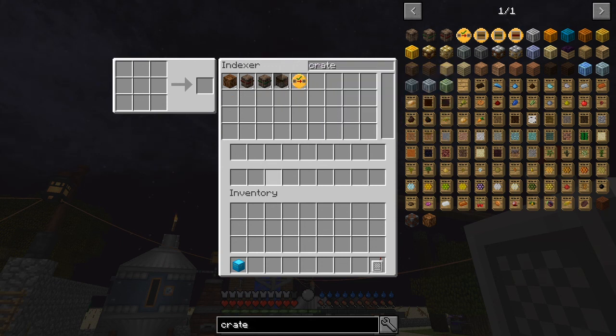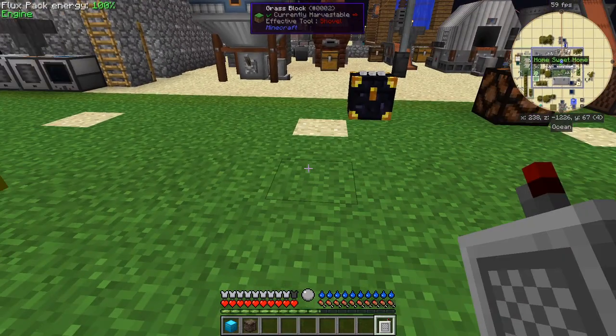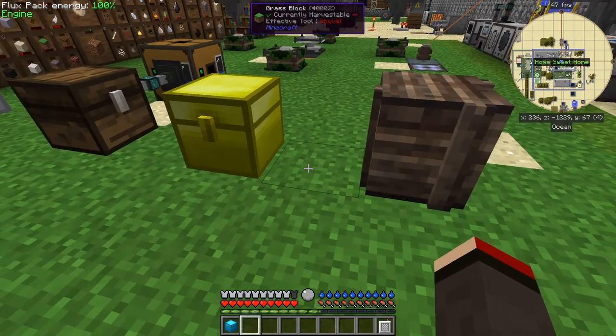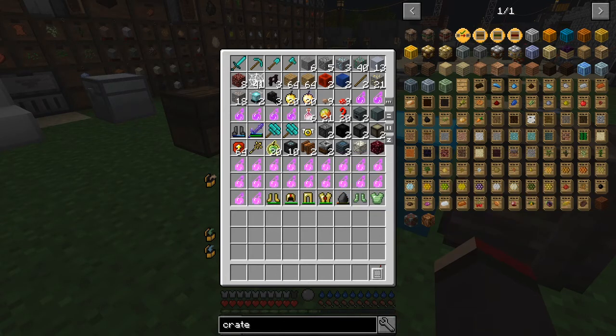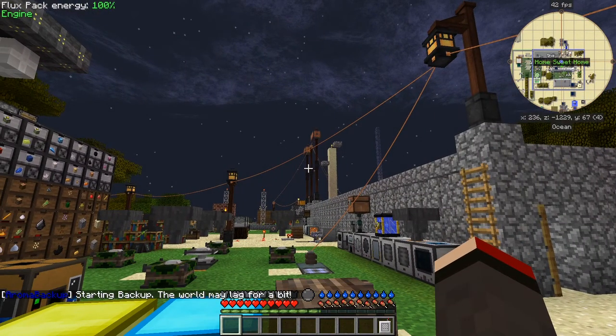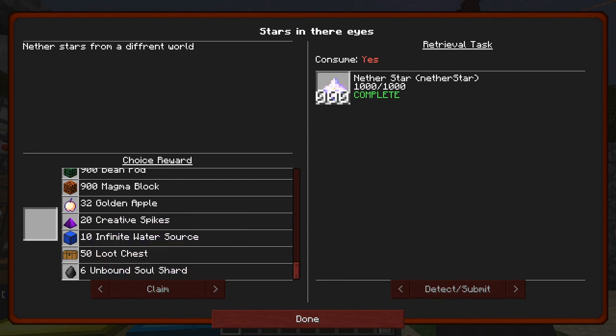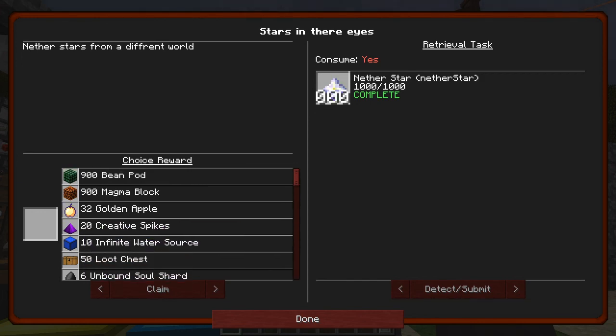That standard small one will do. That one's full - I wonder what we're going to get. I'm not going to open all of those loot bags, but let's go and sort out those two quests. Let's claim that one - it's a choice reward. Magnum blocks, we can make our own golden apples of the Notch type. We don't really need creative spikes, 10 infinite water sources, or 50 loot bags.